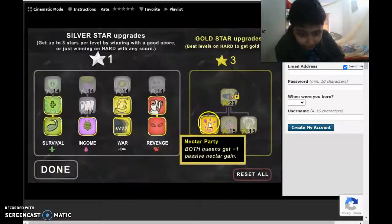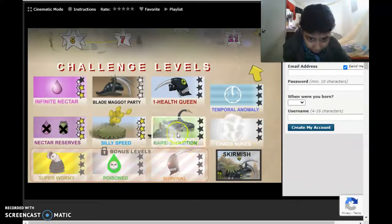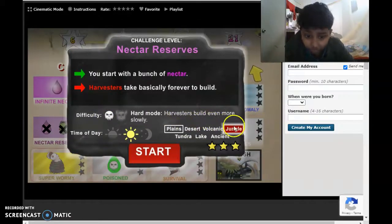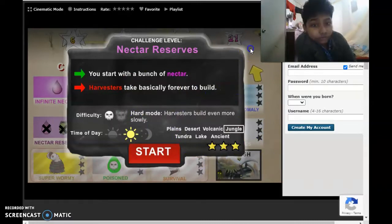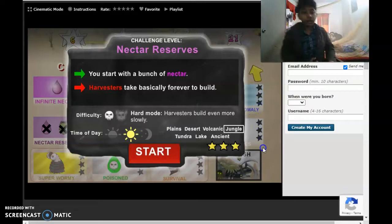I also got the nectar part. It's not your harvesters, but no — I got nectar. But why do you get a bunch of nectar? To first build a blade maggot. Then what you build is the tier 2 of the harvesters. Get one of the tier 2 harvesters and then a blade at tier 3, and then you'll see those 4 harvesters build slowly.